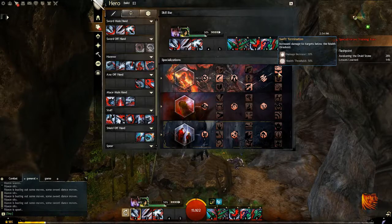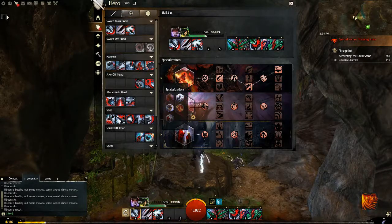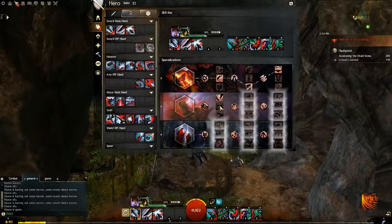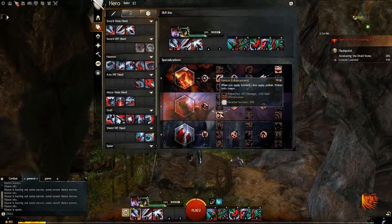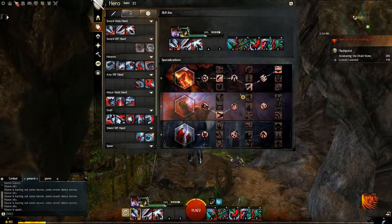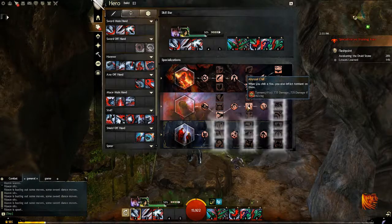This is assuming a power build. If you're using Corruption first, you will go down that line. However, the one you want to stick with once it's unlocked is Venom Enhancement. Then go down and stick with Abyssal Chill once that's unlocked.